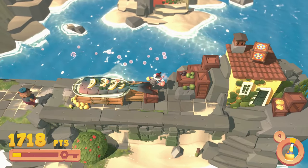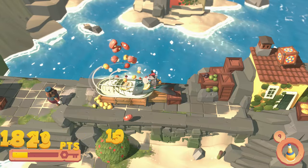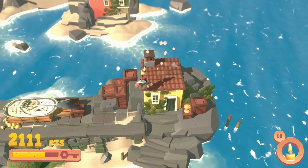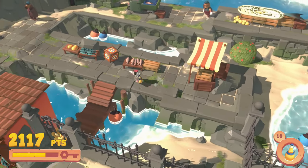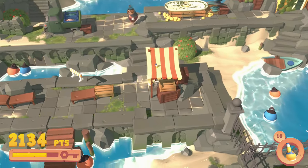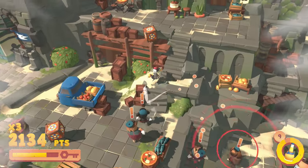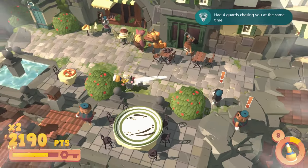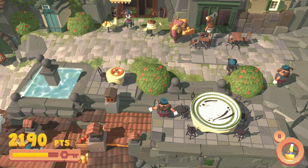Two thumbs up from me for Pizza Possum. This is something that is a short, fun experience — it's what I call a palette cleanser for gaming, so take that for what you will. Also worth mentioning, this game has co-op. I haven't had the pleasure of playing with a co-op partner, but it looks like they add a raccoon, and it sounds like a fun time so even your friend can get in on the action. If you are not on xboxtavern.com, be sure to go there and check out my score for this game as well as our other reviews. That'll do it for me — I'll see you in the next review.